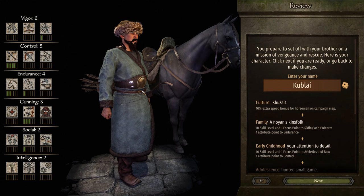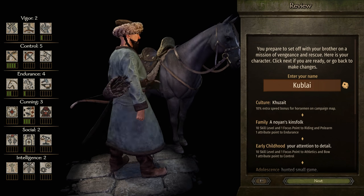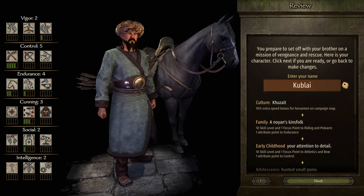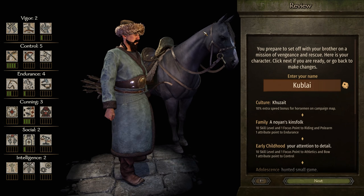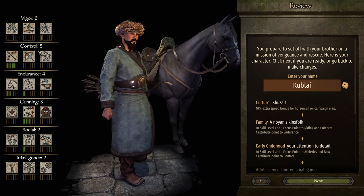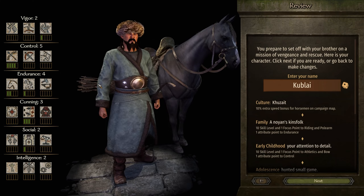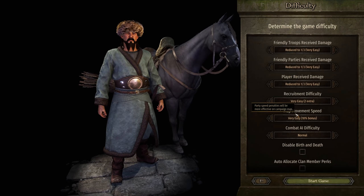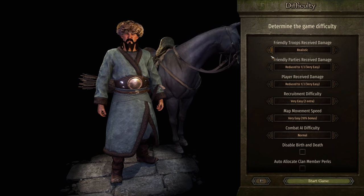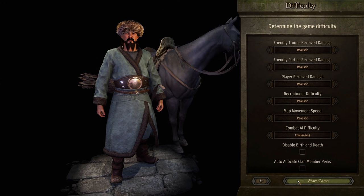Hello everybody, I'm Frontex and welcome to my brand new series called The Khan. As you can tell by the man standing in front of you, he is in fact a Kurzake horse lord and he's going to be our new main character for this series. He goes by the name Kubai and as you can probably imagine, he's going to be using the bow, the horse, and a polearm once we actually find a polearm. I'm going to be playing the game on realistic mode because I think it's the funnest way to play Bannerlord, and it's pretty much the only way I've ever played it.